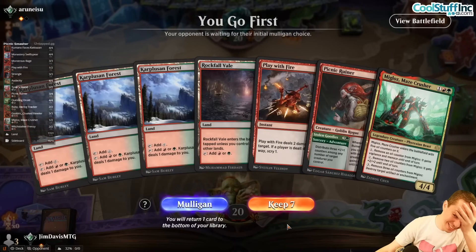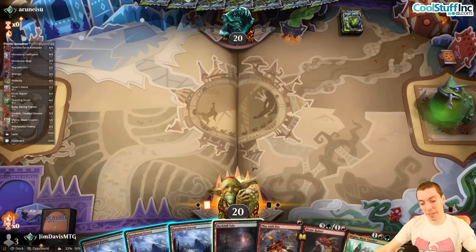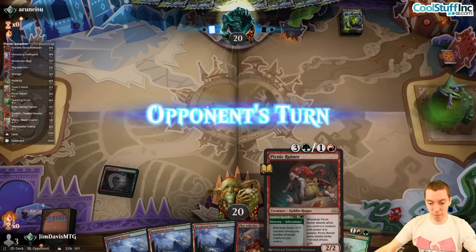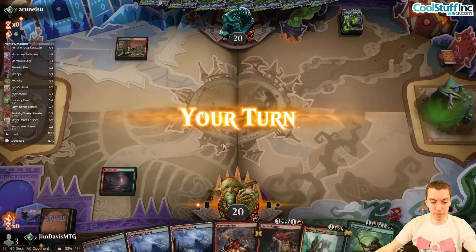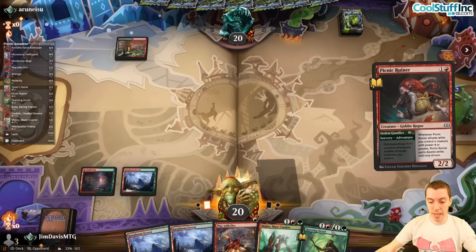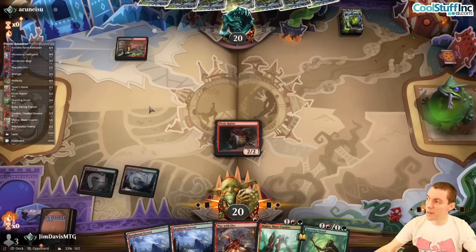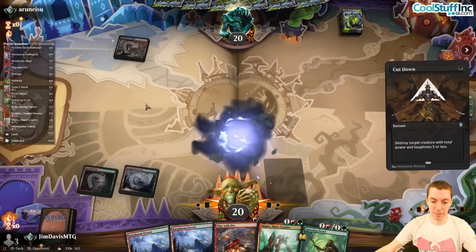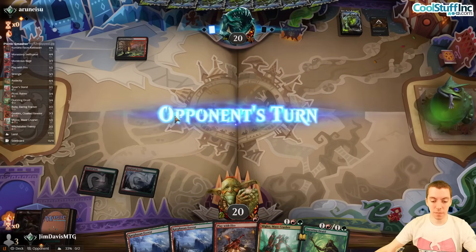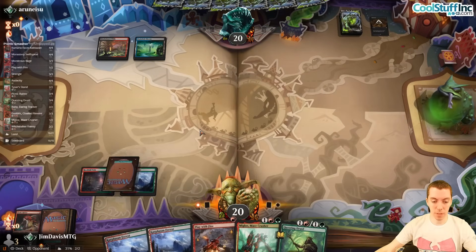That's a gross hand — but keep it: we have Ruiner into Miglaz. That was a great draw — helps out a lot. Seek the Beast is huge here. They have a Cut Down, which is obviously really good against us. Go Miglaz, then end-step Seek the Beast.